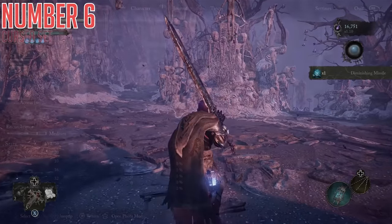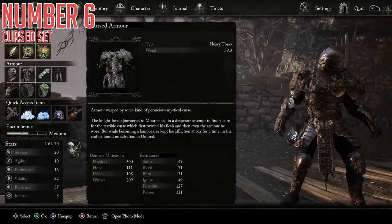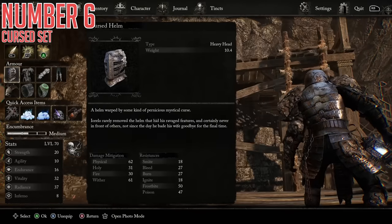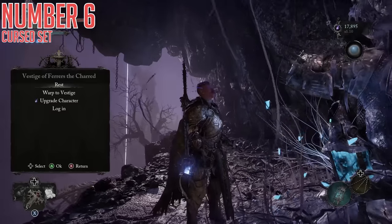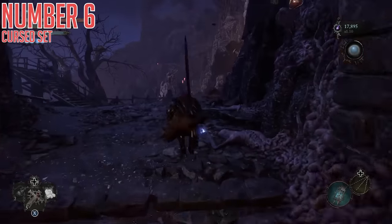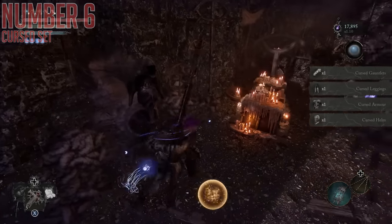Sixth is the Cursed Armor Set. This is a really neat-looking heavy armor set with some pretty significant damage mitigation and resistances. It's very strong if you have the weight limit to actually wear it, and it just looks quite nice, so you probably don't want to miss it. To get this one, progress through the Belled Rise area until you reach the Mance of the Hallowed Brothers and the Vestige of Ferres the Chard. As you progress, you will get a shortcut through the gate in front of you and open the Umbral Eye Flower that blocks the way forward across the bridge. Simply continue forwards and up the stairs until you reach a fleshy loot box in the Umbral Realm, and inside is the armor set.